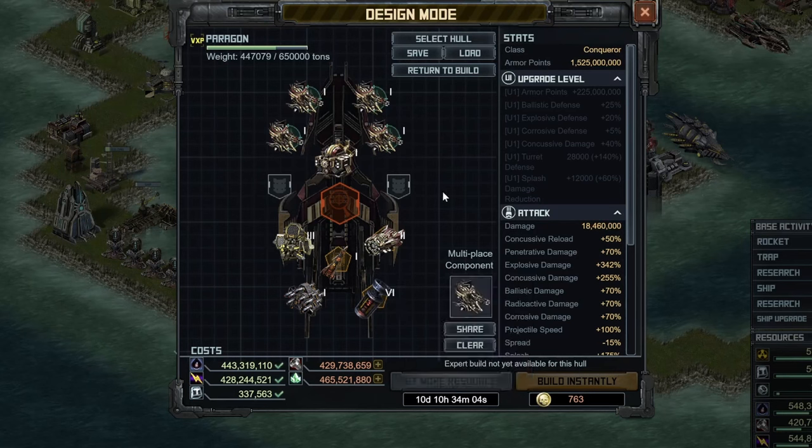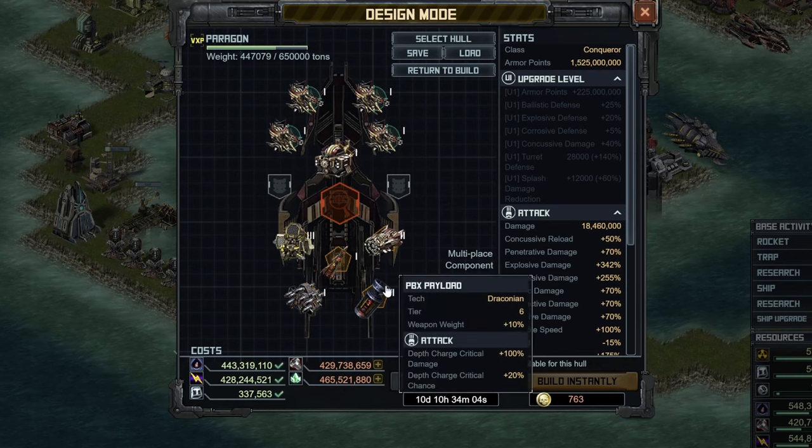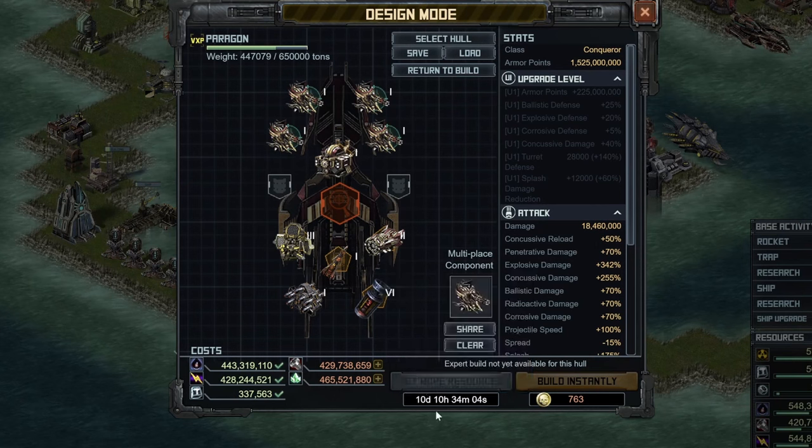So that is your overall build for your specials. I could see a little bit of an argument for trying to put in an evade special there — Agility System 4 or something — instead of PBX Payload, but I'm not quite convinced on that one at this point. There's not a ton of stuff that's accuracy-based, and even if a lot of stuff is, you still have a bunch of splash things in the base to deal with, and if you kill them more quickly, then you don't have to defend against them. Notice the build time right here is 10 days, 10 hours. Now let's talk about CICs.